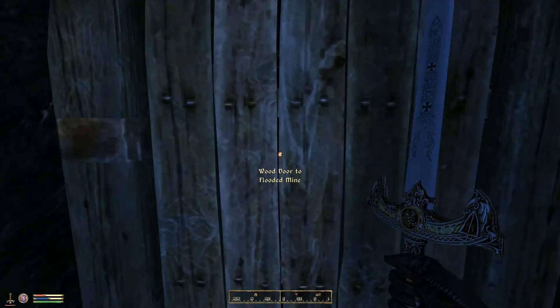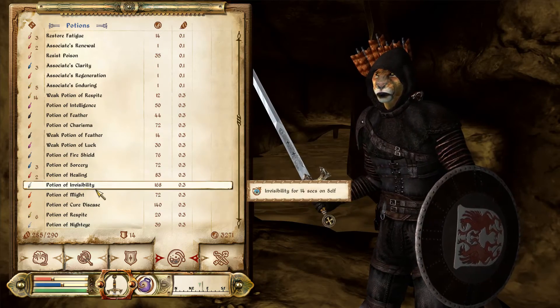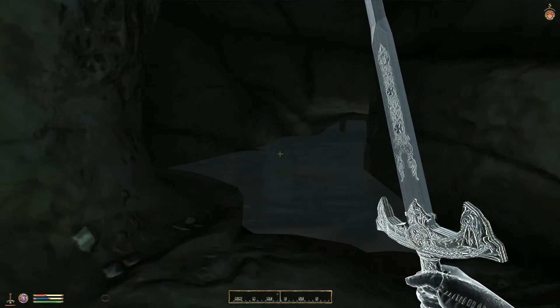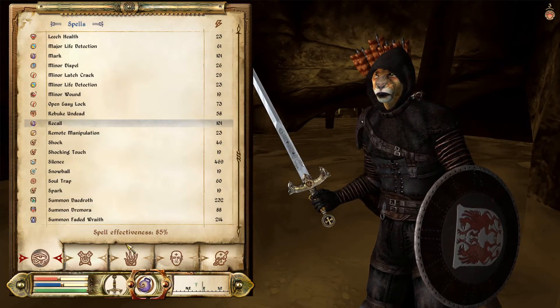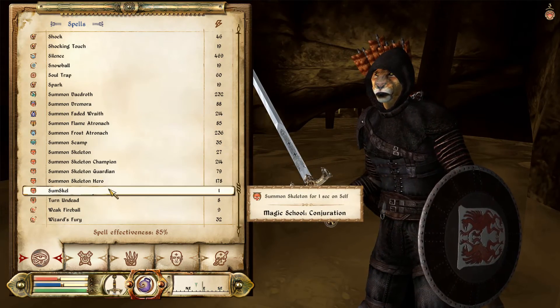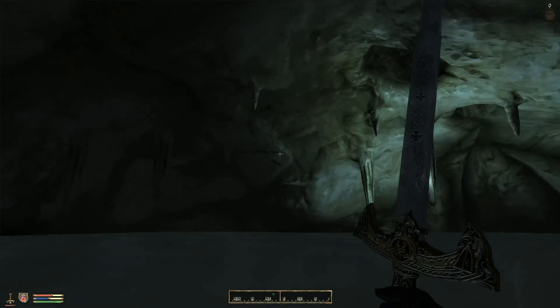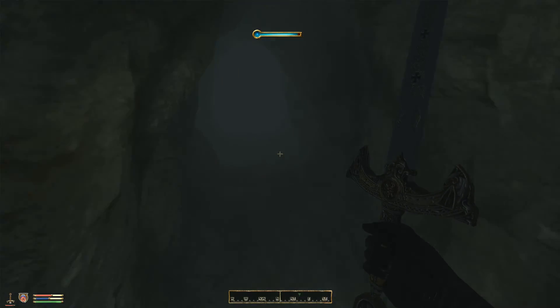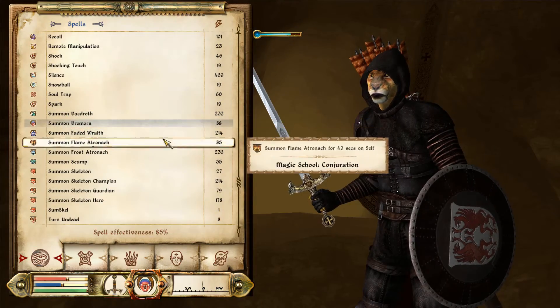I found the Flooded Mine — okay, this should be it. Where's my potion of healing? I need to heal a bit. I need to summon a Dremora, probably gonna be useful. Ah, this is actually a flooded mine.